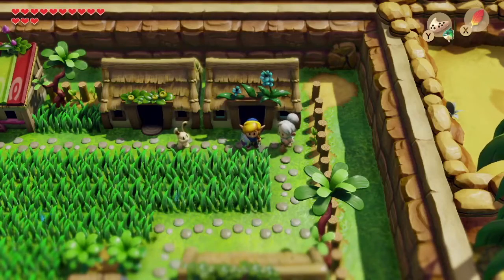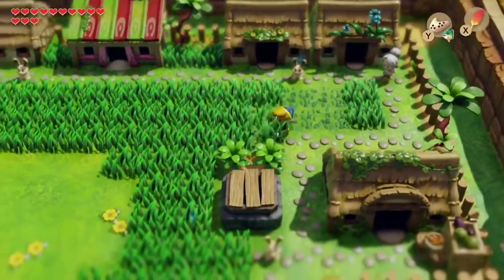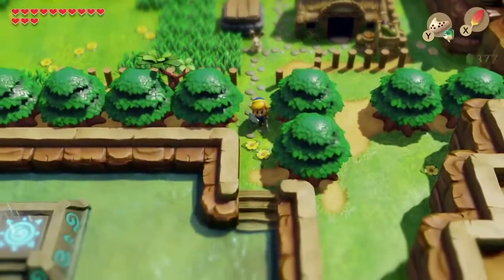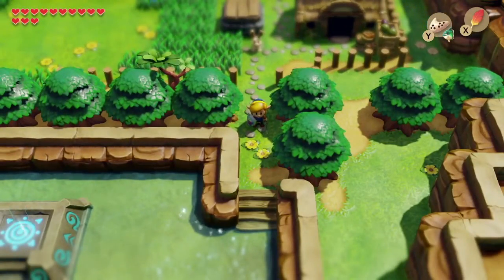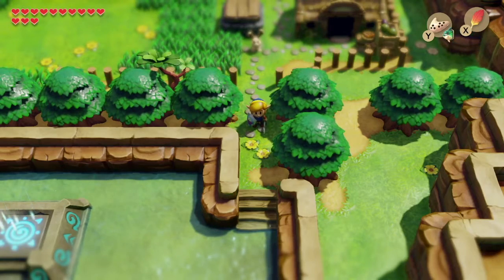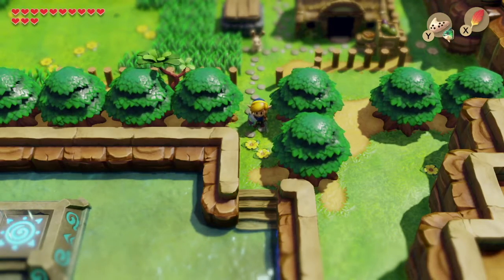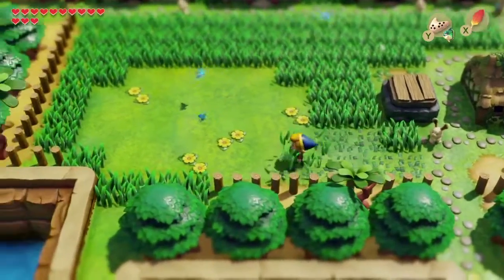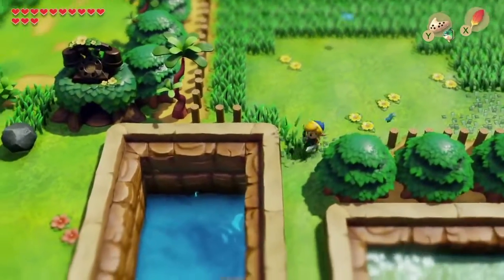Welcome back to more The Legend of Zelda: Link's Awakening. Last time we finished up the fifth dungeon, Catfish's Maw, and this time we are going to completely ignore the advice to go to the shrine and do more side quests.